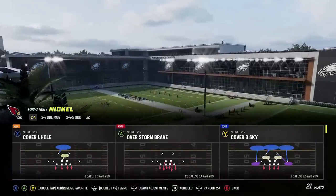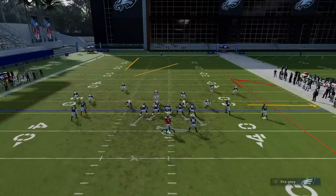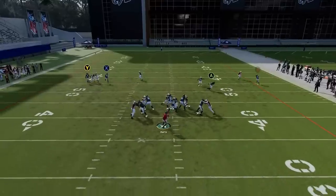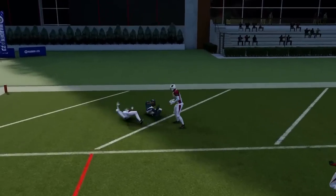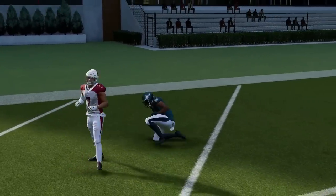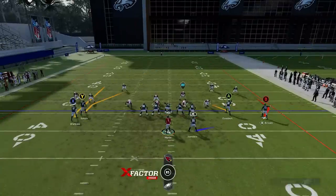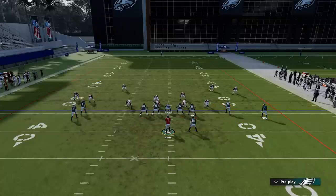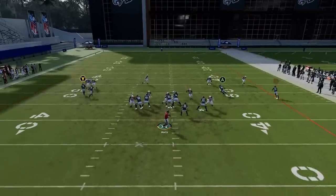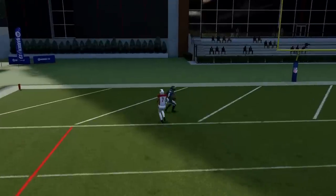Also works against Man Zero — same setup. Anytime the routes intersect like this, with the receivers basically running on top of each other, you're going to get separation even with the safety turning into a deep safety. We still get over the top very easily. You can keep that safety away just by putting the running back into a check-and-release. We get a good check down with the A route and a very easy one-play touchdown — pretty much every play in this formation is going to have that success.